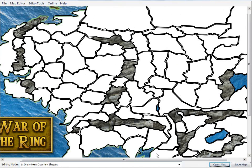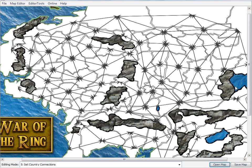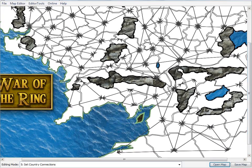So, to recap: first thing you do is draw all the shapes over your tracing map. Edit the countries, move them around, make the connections. I've made all the connections, and there are quite a few. I made Umbar connect to here, but not to the coast of Gondor. I thought about it, but it gave those guys too much of an advantage.